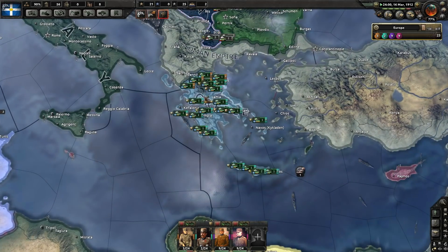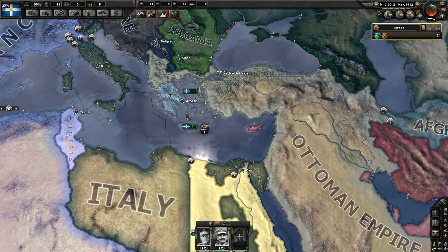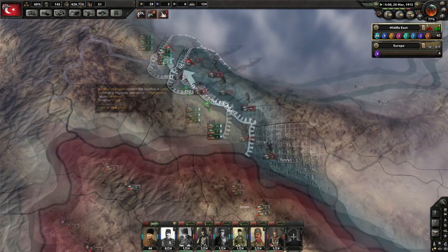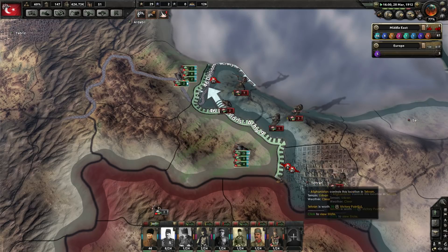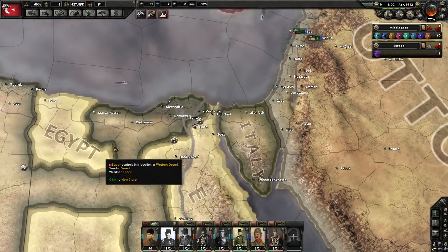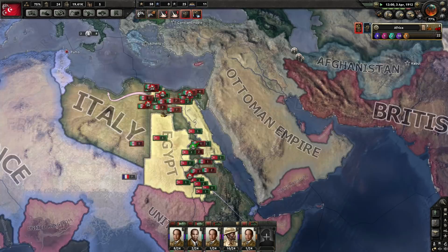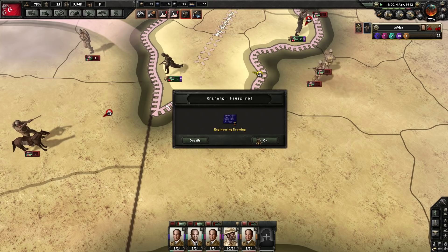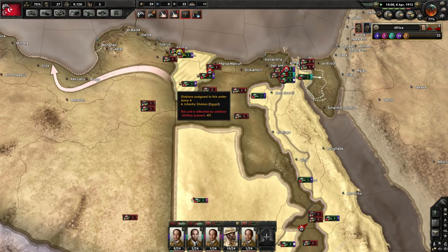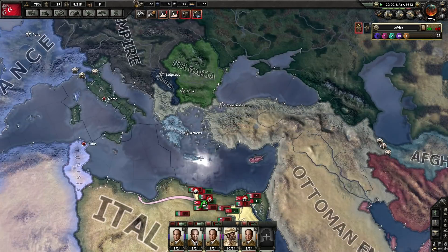Serbia would be better off fighting the Bulgarians — they'd probably last longer. Greece is kind of tucked away but has a fairly large military. They're probably going to be declared war on by the Ottomans at some point, possibly after Afghanistan falls. Look at how many divisions the Ottomans have here and they can't take Tehran — absolutely embarrassing. The Italians are also really bad at taking Cairo — super bad at it. They've managed to at least link up their Libyan core.